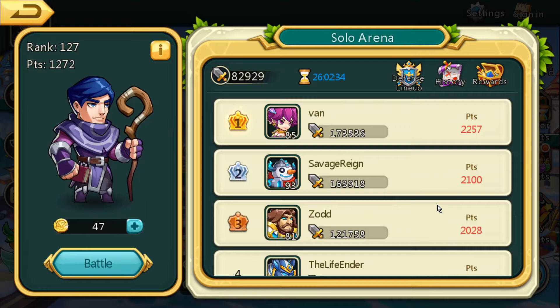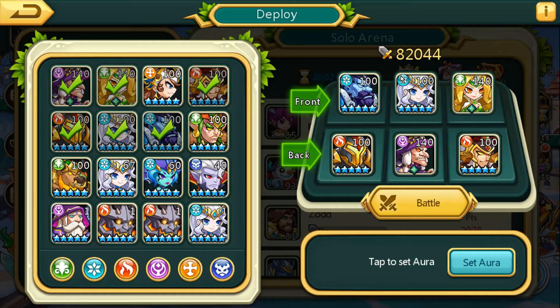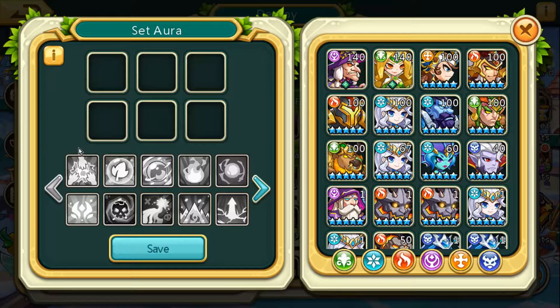Make sure to hit battle to save, and then to set up an aura you come down here to the set aura and you can check out what all the different auras do.